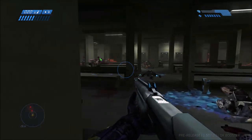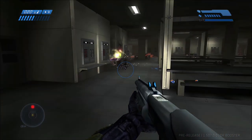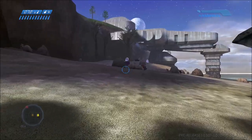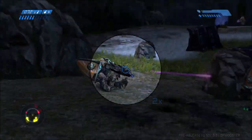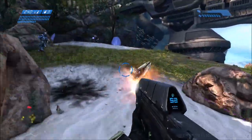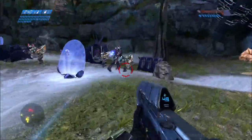As far as weaponry, the Grunts used shade turrets, plasma pistols, and needlers. Occasionally you would come across a Grunt that shoots a fuel rod cannon that would explode upon death — we as players could not use them unless we were playing the PC version of the game. On screen now you can see the graphical difference between Halo Combat Evolved and Halo Combat Evolved Anniversary. The AI runs identical to Combat Evolved because it's the same game, but cosmetically the Grunts look pretty much identical to their Halo Reach counterparts.